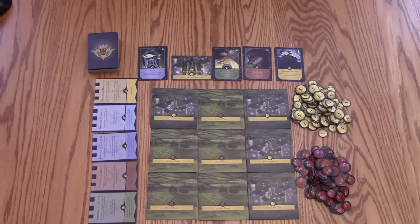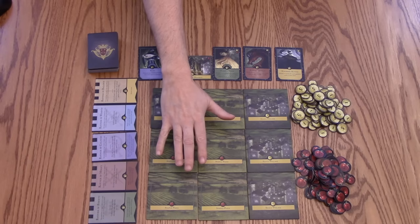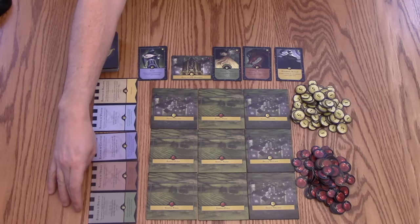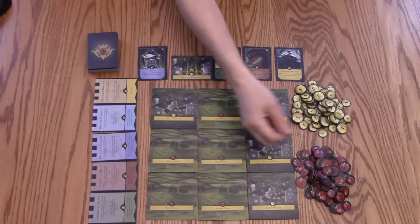So here we have Monarch all set up. The first thing you're going to be doing is taking out 9 out of the 12 supply tiles and placing them in the land section here. There are two different types of tiles: there's farms, which are going to be collecting food, and villages where you're going to be collecting money. You're going to be laying out 5 cards, which is the market, and then laying out the banner cards which players can claim during their turn. To start the game, each player is given 5 gold and 5 food.